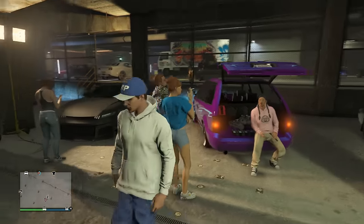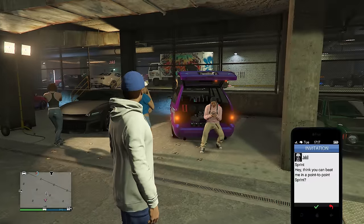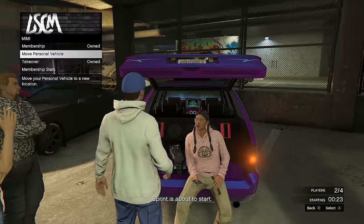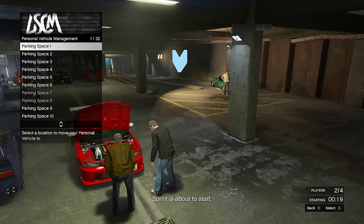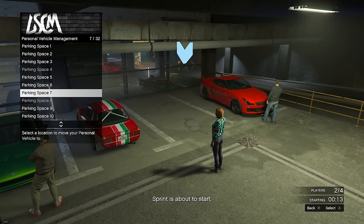If we switch to the other person, we're going to be getting an invite to a sprint. At this point, make sure you also have the vehicle you want to get the mods off of — whatever paint job, whatever wheels, just make sure you have that vehicle. Once you get the sprint invite, you don't want to be inside of your personal vehicle; you just want to be next to Mimi in the purple minivan. Accept the sprint invite, and that's going to start a 30-second countdown. As the timer's going down, move your personal vehicle to another parking space two different times, and be hovering over another parking space for a third time.